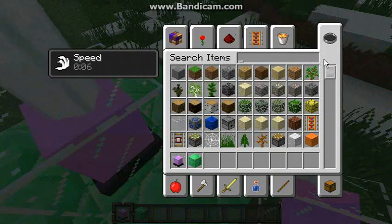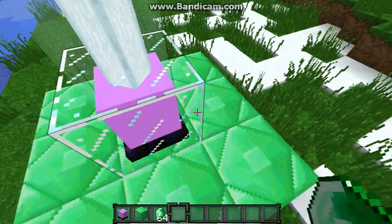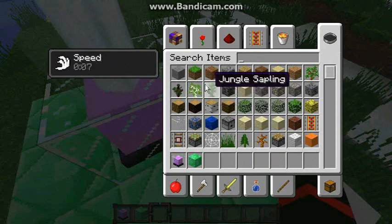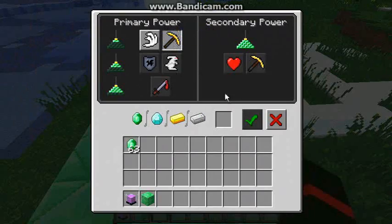Use the Emerald to activate it. There, and then I have Haste. Oh my god, Haste.